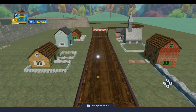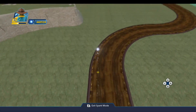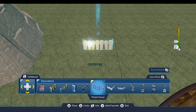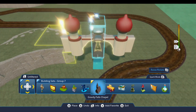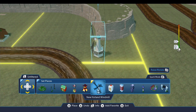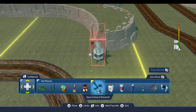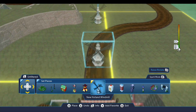Next thing we will do is I thought it would be nice to have the windmill. That's up under the set pieces — the New Holland windmill. We're going to drop this down and I'm going to line it up with the terrain seam here on the cliff right up to the edge of the terrain seam in the front. We're going to place it right there, which centers it right on the road.